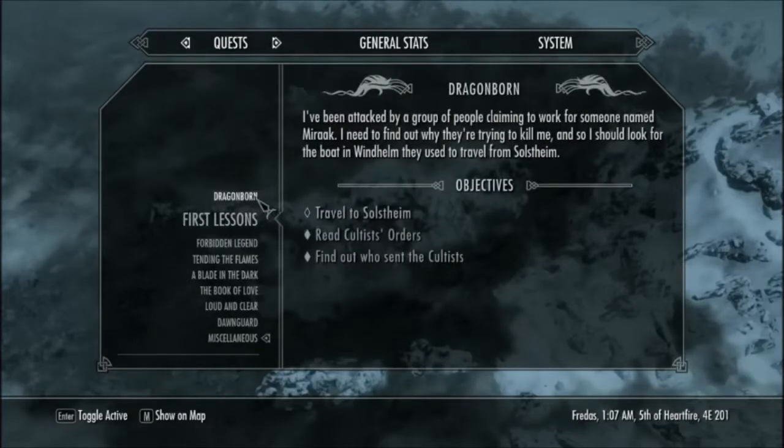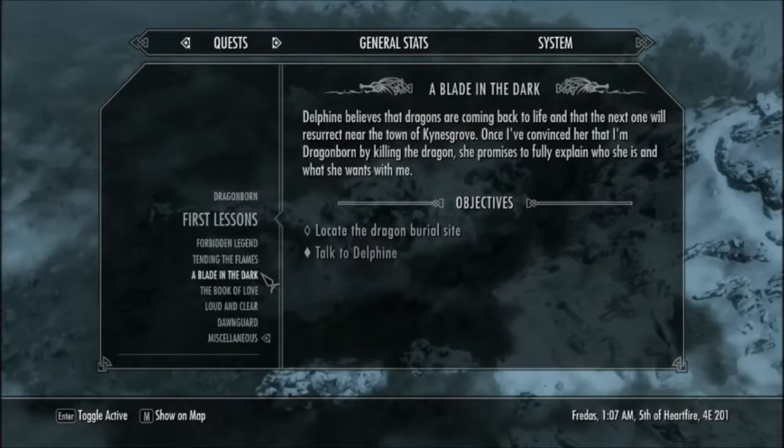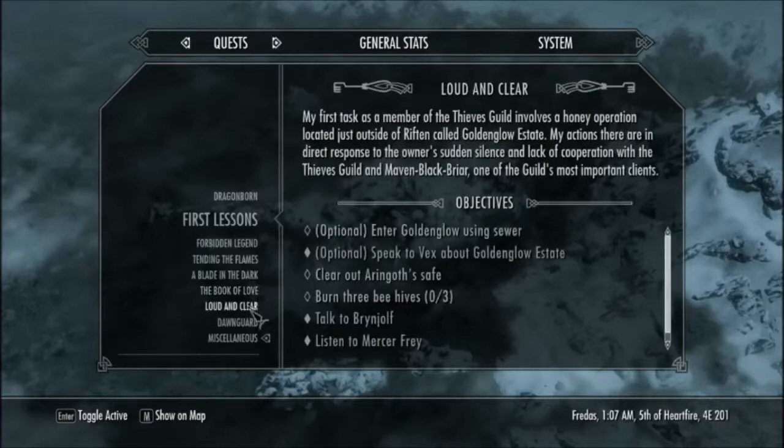Oh yeah — I accidentally killed the cultist and got the augur. Oh yes. You already told me that.